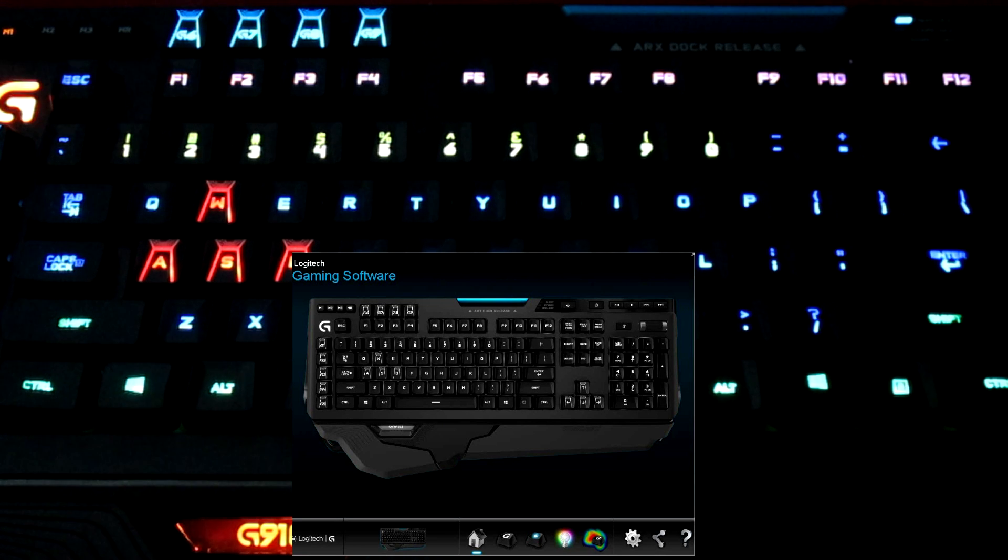Okay everybody, so we're back and we're taking a look at the software that the Orion G910 has — it's the Logitech Gaming Software. Anybody who's using Logitech items will kind of already have this downloaded. I use it for my headphones and my mouse. It's very simple to use — definitely one of the key features of using Logitech is that their software is so incredibly intuitive and easy to use.